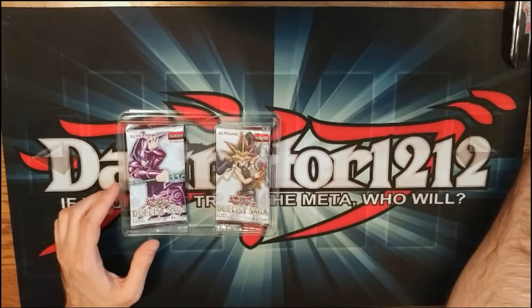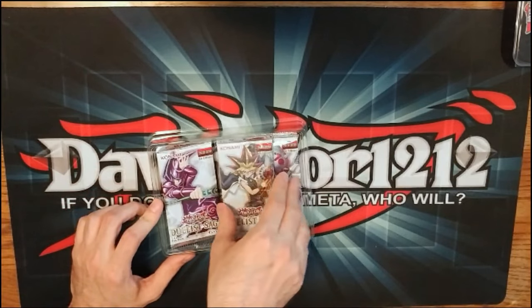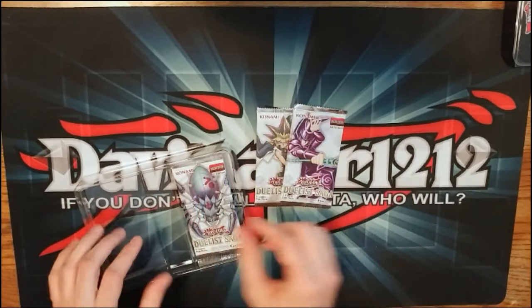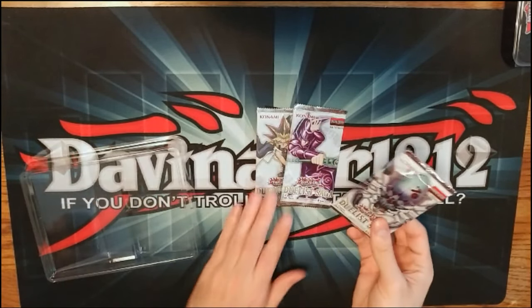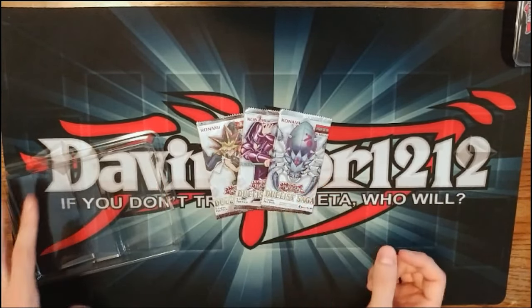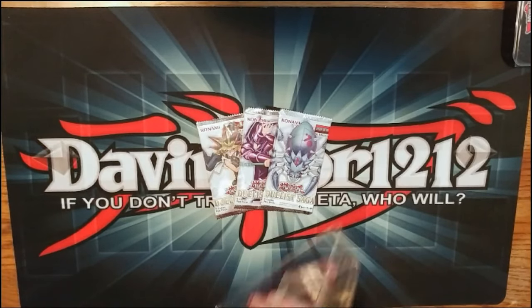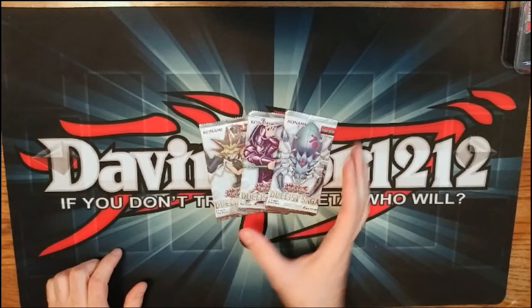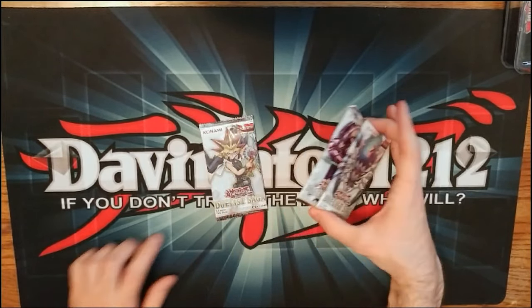The deal with this set is basically Konami found all the cards that have never had English prints — only Japanese — and stuck them in a big set, plus a couple of cards that got their text changed to make them more fair. So it's basically a maintenance set, but there are some really cool reprints in here. Hopefully we'll get something like Trishula or Brionac.